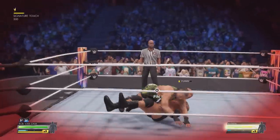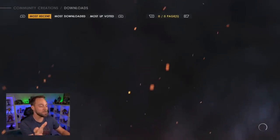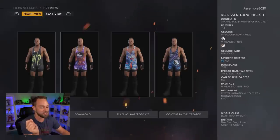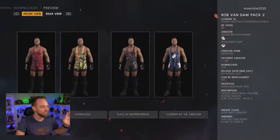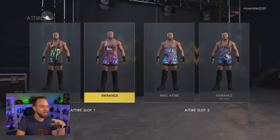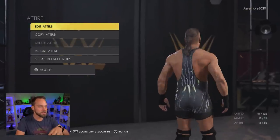One of the main reasons is the amount of alternate attires we can get for him in Community Creations is ridiculous already, and it's been out for like hours now. To get started with some alternate attires, head into Community Creations and look for the creator NoDQCreations10620. He has multiple RVD packs available — a ton of classic versions. These packs have four attires in them, and I just copied ones I liked for his slot one and slot two.